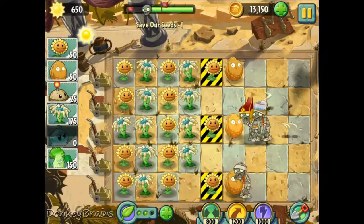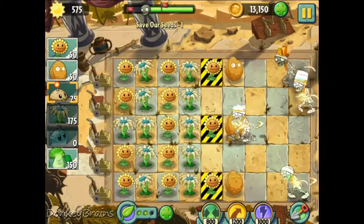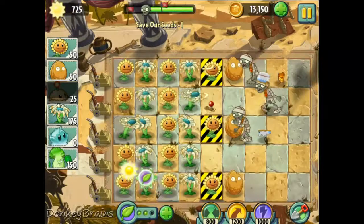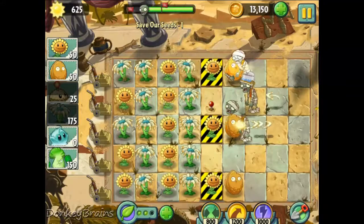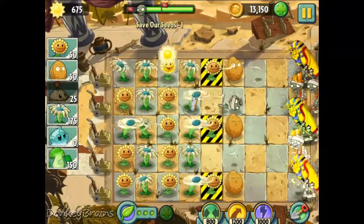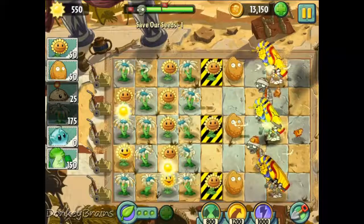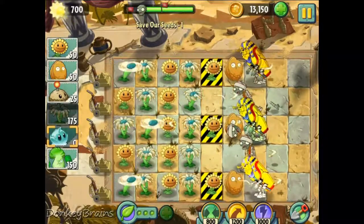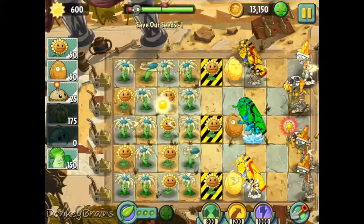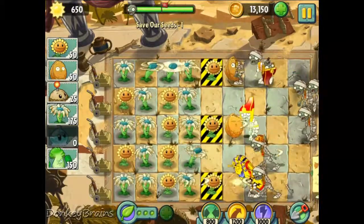I'm gonna kill this buckethead zombie in the second lane with a potato mine. Here comes some more pharaoh zombies, and obviously in the lanes where we can't plant bonk choys. I'm just gonna plant some more bloomerangs. I'm just gonna freeze this middle one, I think. I'm gonna have to be really careful here — one of these walnuts is gonna get eaten. And as soon as it does, I'm gonna have to replace it, like at the bottom here.